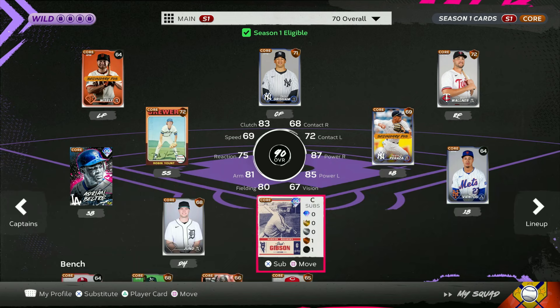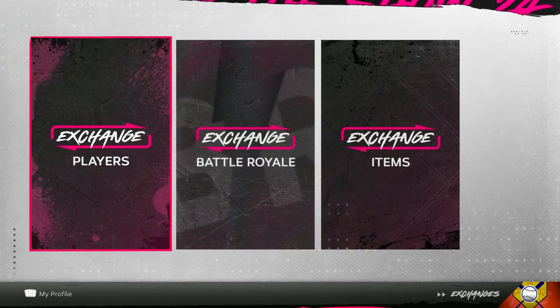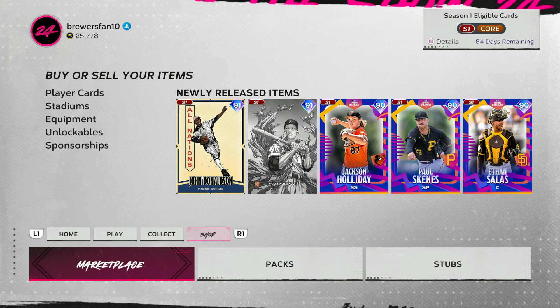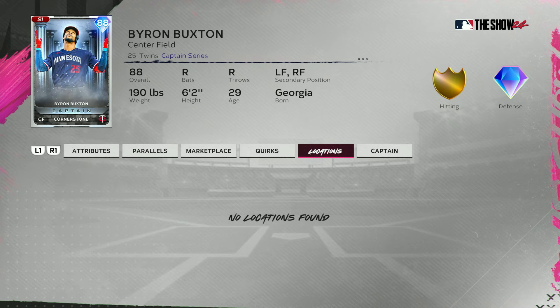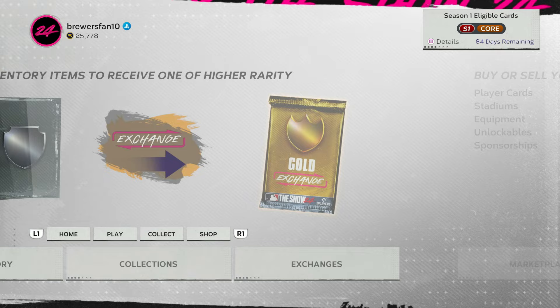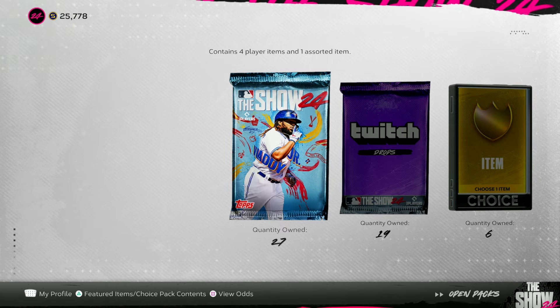I forgot — where are the cornerstone captains? I kind of want to find those before ripping into more packs. It doesn't say locations here, so maybe they're just not in the game yet or something's broken. So I guess let's go ahead with what we have — 27 show packs, 19 twitch packs, six gold player packs. I'll save those gold player packs for last.